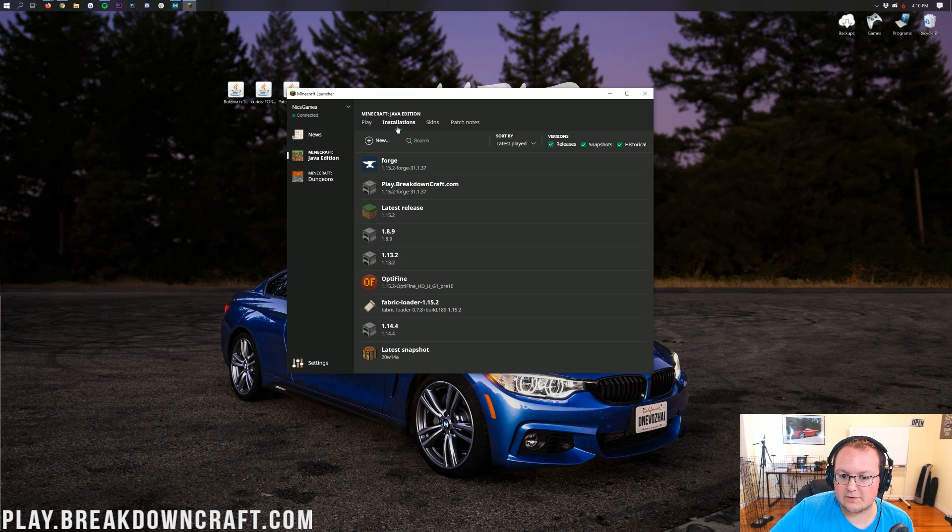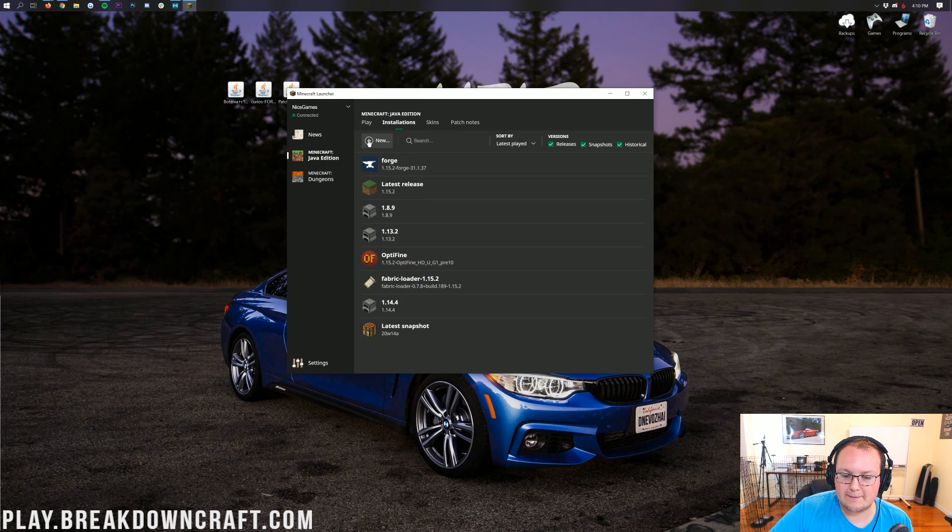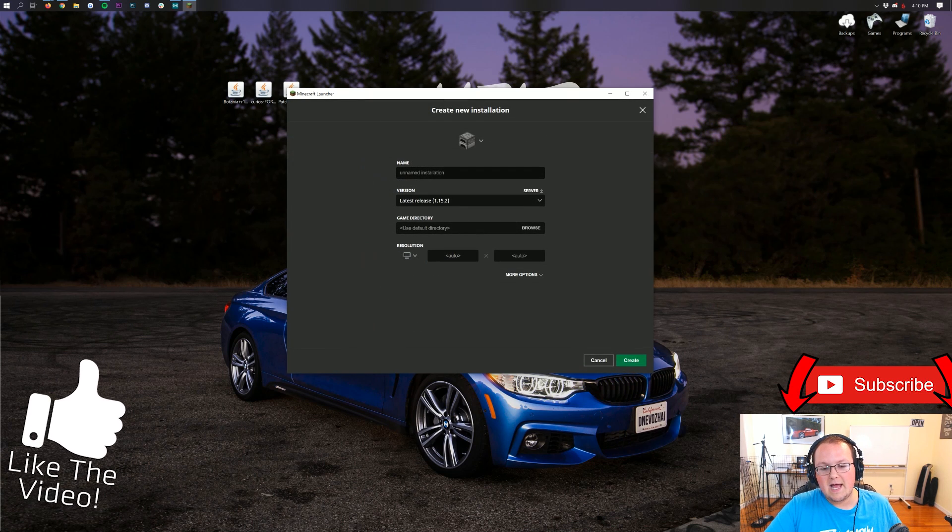Go to the Installations tab at the top of Minecraft. Click on the plus New button, and then you can name this whatever you want.